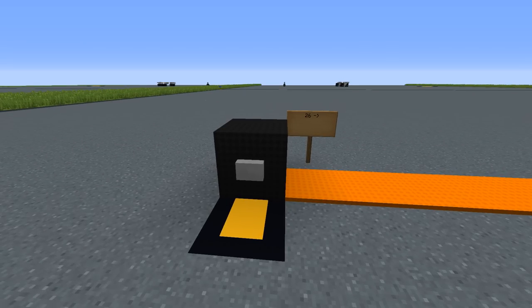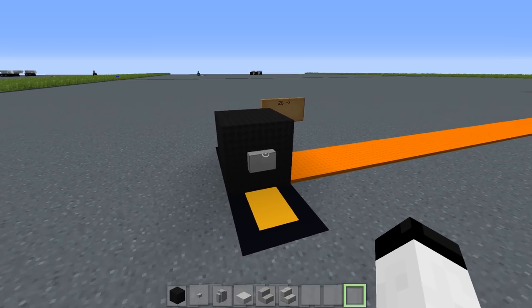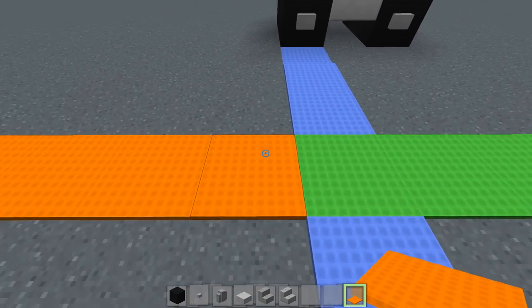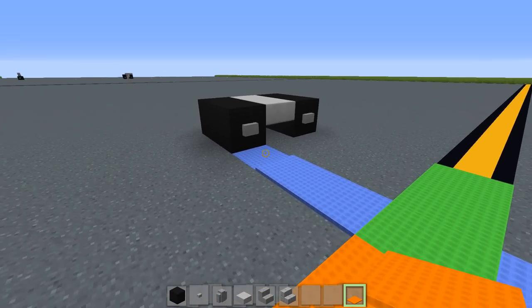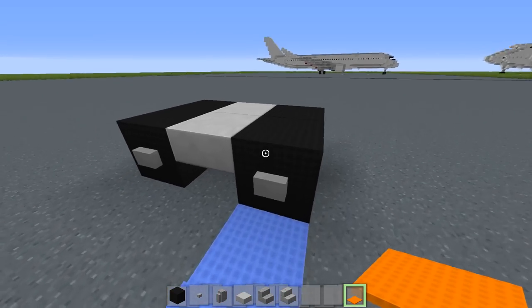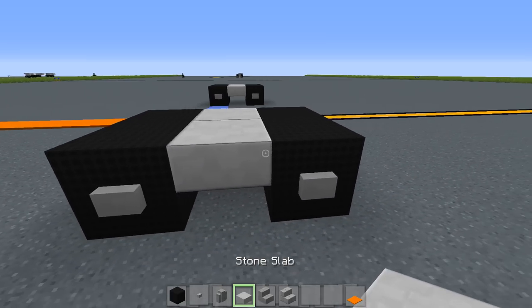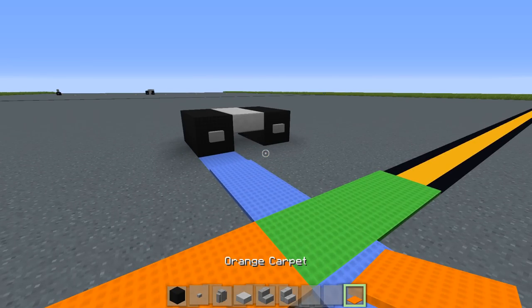For the first layer of the aircraft, we're going to do the landing gear. Place a black wool block with buttons on the side, then go back 26 blocks in total. When you get past 26, go back one more block and then go out by three. The 26th block ends right here — you're going to make a little shape like so. It's a 3x2: two wool blocks, two stone slabs in the middle, and two wool blocks behind it. Place buttons on the side of those and we can move on.